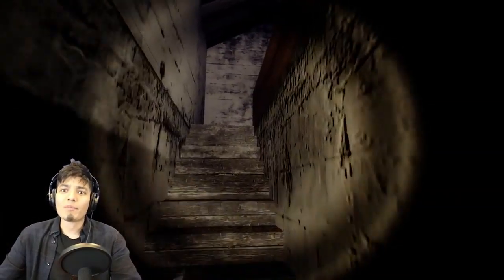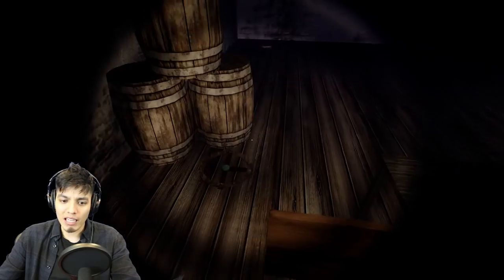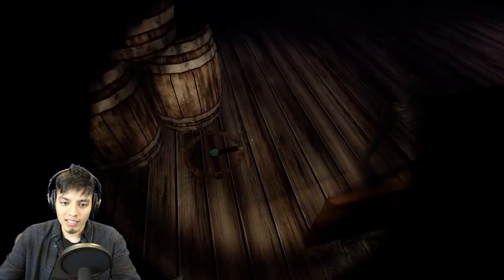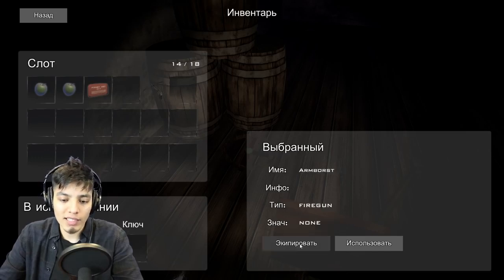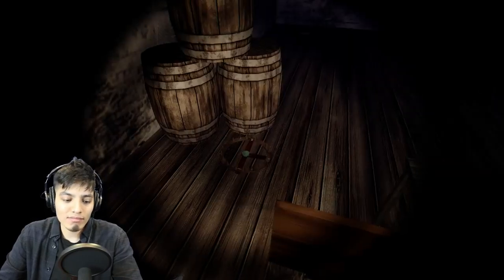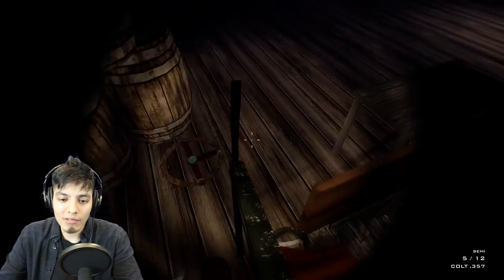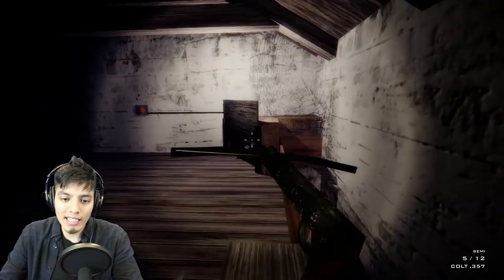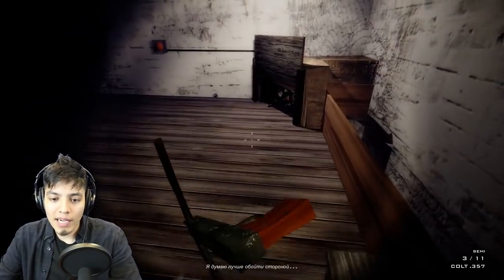No no no - it got us! That wasn't supposed to happen. We just died to the spider pet. Okay, we're back to the spider pet room - hopefully this time we'll survive. Let's equip the crossbow - I do not trust this spider pet at all. Can we activate it? Nope, that doesn't work. Seems like we can't harm the spider pet.